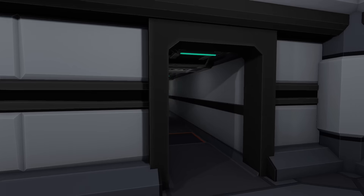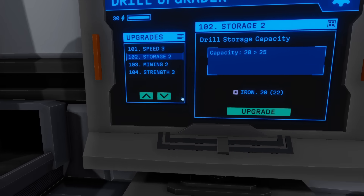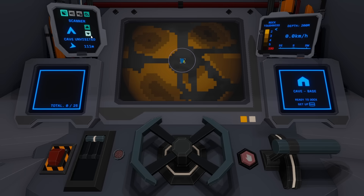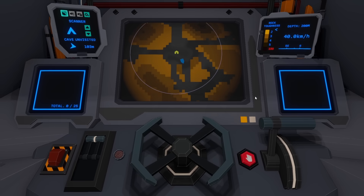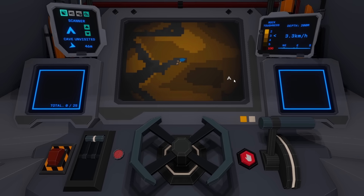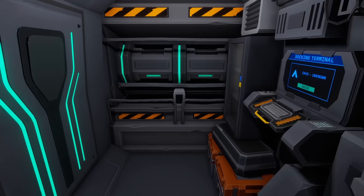I was wondering whether to upgrade strength or storage first, but since I don't have enough tungsten, we'll go straight to storage. Then maybe find another cave I haven't visited — if there's drill tech like that. It should be right over in this direction. That wasn't very far at all. I could drill straight through this, but that'd take too long — I want to see what the cave is now.